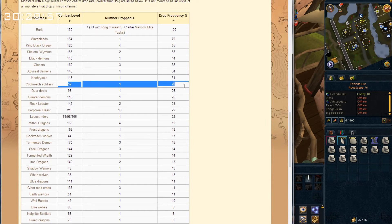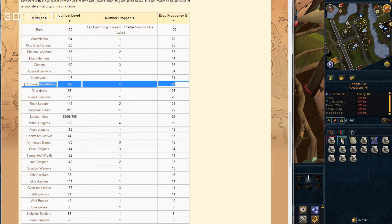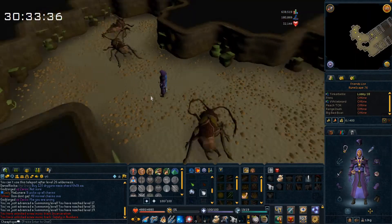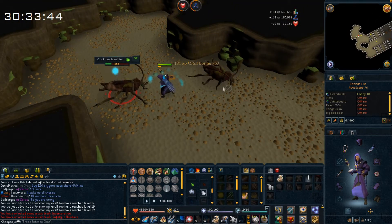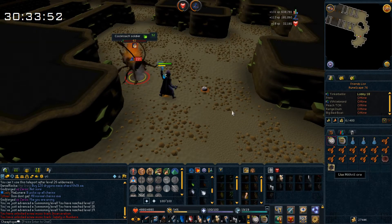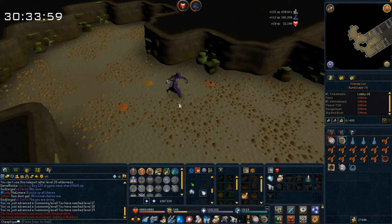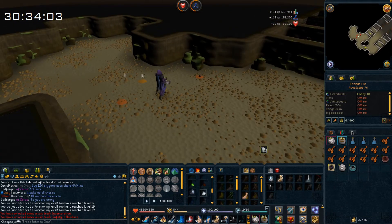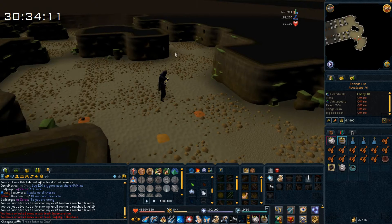Cockroach soldiers — these are very low level and they have a high frequency of dropping crimson charms. If I can kill the monsters very fast there, I'll do familiarization and go kill the cockroach soldiers. But I'll try them out first before doing the familiarization. I'm down in the Stronghold of Player Safety and found a spot with three cockroach soldiers, but I'm not sure if they spawn fast enough. They do drop mithril ore which is decent to pick up, and they already dropped one crimson charm.